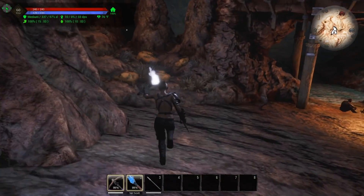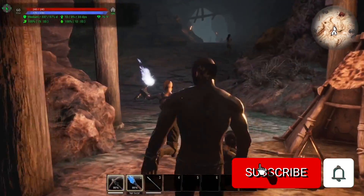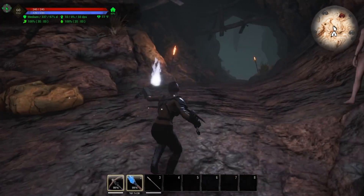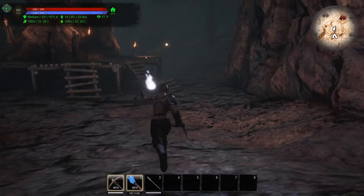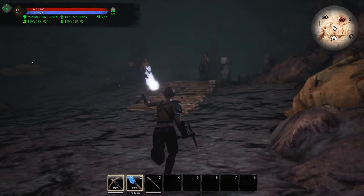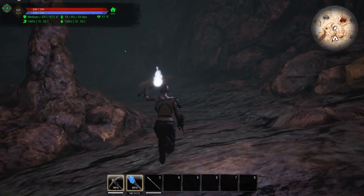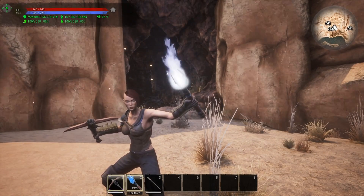Keep in mind this is a hostile area so you will have to fight your way through. But there is actually quite a bit of brimstone throughout this cave — you've got some here, some over here, and then all the way in the back as well. Anywhere you see those orange rocks you'll be able to harvest brimstone from them. Plenty of brimstone in Sinner's Refuge.